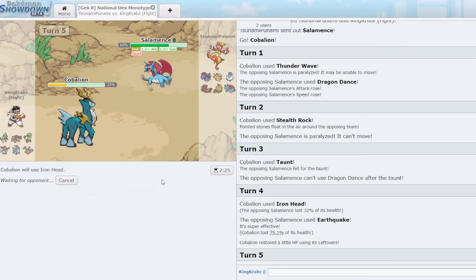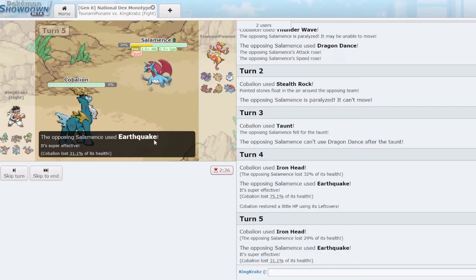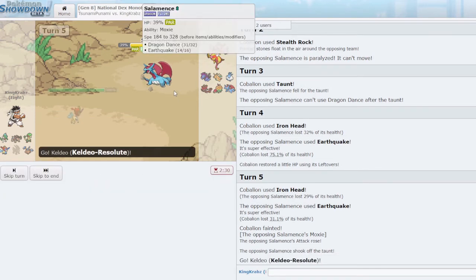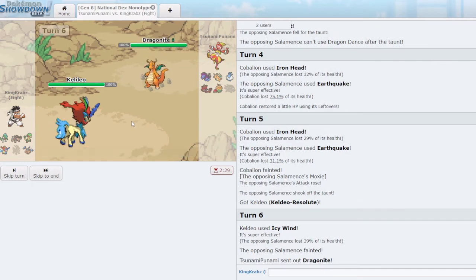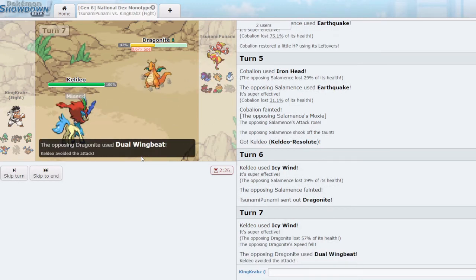That Taunt does a surprising amount of damage. I'm willing to sack Cobalion because I can then bring in Keldeo, which does some decent damage. Icy Wind should threaten their team a lot — Altaria is a bit frightening but Terrakion should outspeed and KO it. I take in Keldeo; please do not miss Icy Wind. Nothing on their team would particularly like swapping into Icy Wind. I Icy Wind again — they've confirmed it's not Weakness Policy; it won't KO but does nice damage. They miss Draco Meteor, which is very very good for us as that probably would have KO'd.